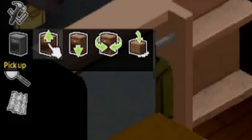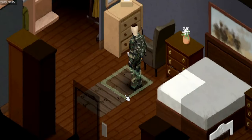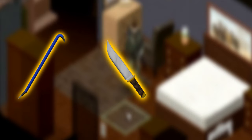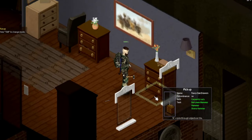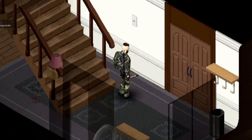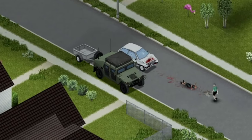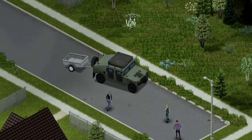With the pickup option, you can grab furniture from any location you choose. But keep in mind that the higher your carpentry skill, the less likely you are to break the items. Make sure you have a crowbar for tiles, a knife for carpets, and a hammer for parquet. This option also lets you pick up almost any furniture you can imagine, such as fridges, ovens, TVs, lamps, and even windows and curtains. Always carry the proper tools for the job.